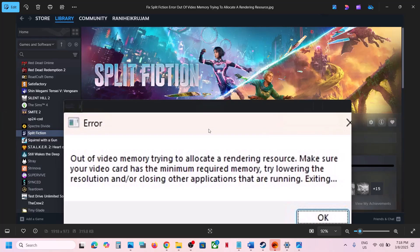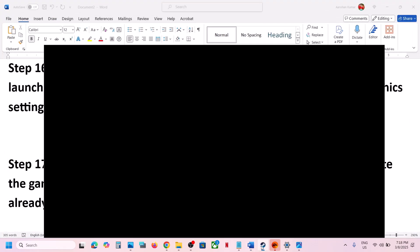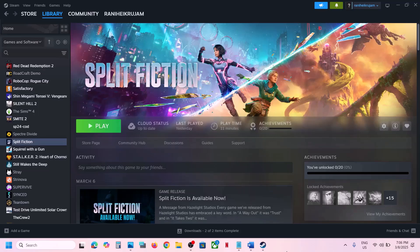Hello guys, welcome to my channel. Today in this video I'm going to show you how to fix the error that is 'out of video memory trying to allocate rendering results.' If you are receiving this error with the game, please follow the steps shown in this video. The first step is to verify the game file.